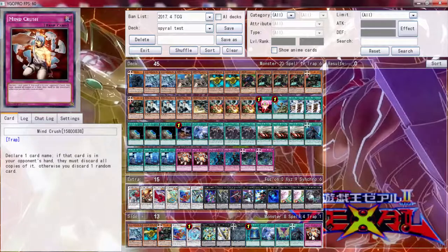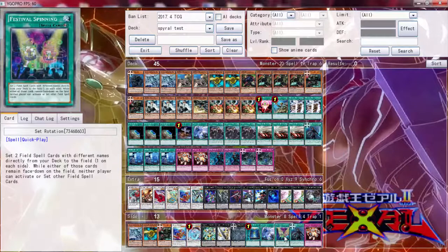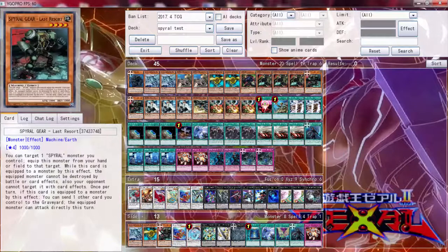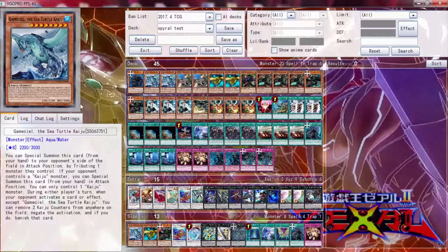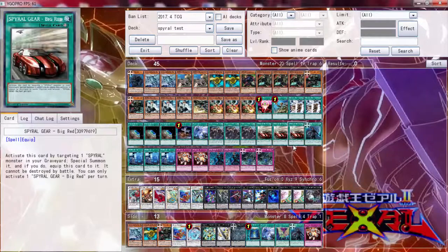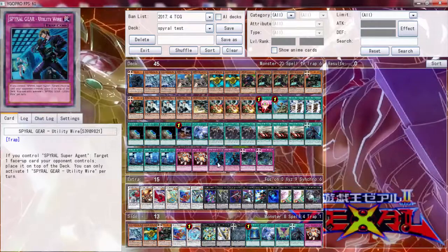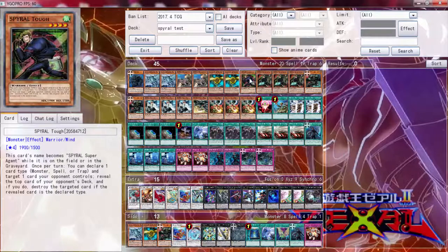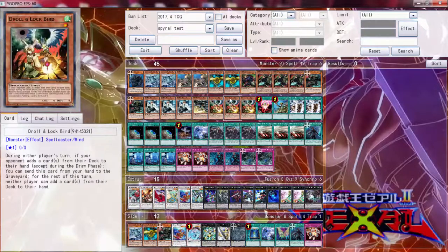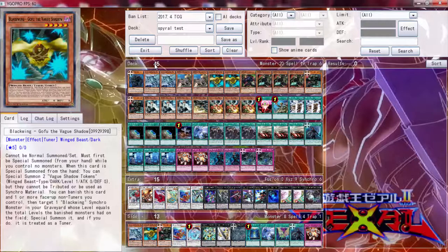I took out a Mine Crust, one of these, the Festival Springs, Twin Twister, Book of Moon, the third Last Resort as I said, one Gofu, and Gamma Seal. I replaced those with two Utility Wires - which are a fantastic addition - and a Tough. We cut the deck down to 45 from 53, so that's really good.